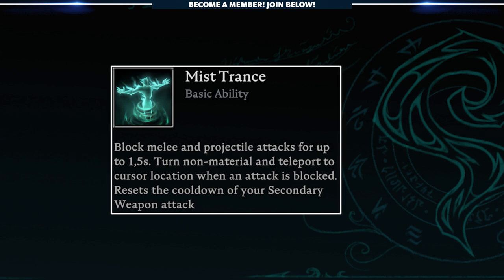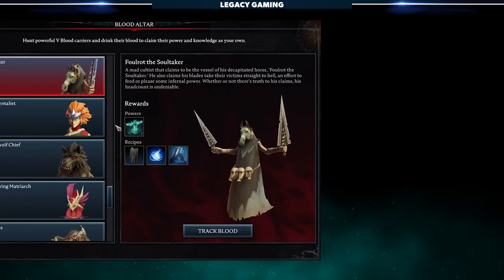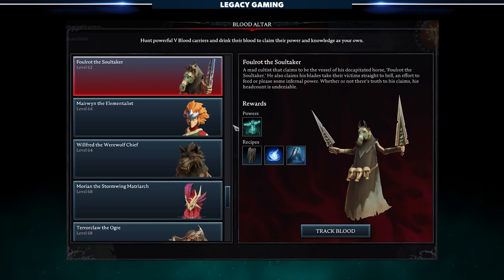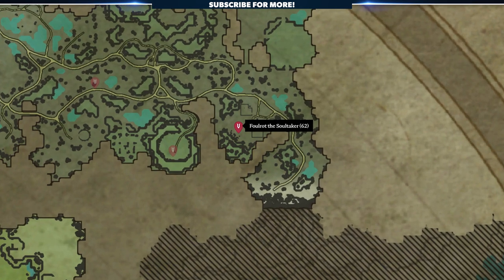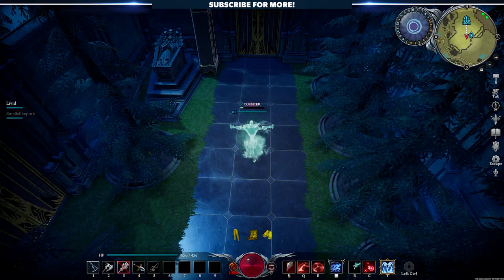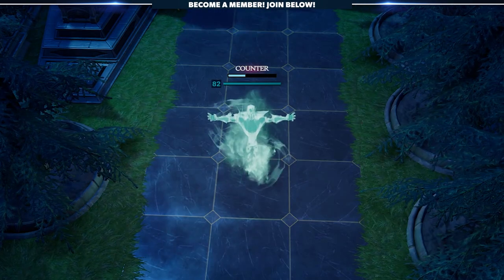First up in the Illusion skill tree is Mistrance. When activated, players block melee and projectile attacks for up to 1.5 seconds. Players also turn non-material and teleport to the cursor location when an attack is blocked. This also resets the cooldown of your secondary weapon attack. To unlock Mistrance, players need to kill Foulrot the Soul Taker in the Cursed Forest. He can be found in the ancient village in the eastern part of the area. For an ability unlocked so late into the V Blood progression, I personally feel like Mistrance should just do a bit more.